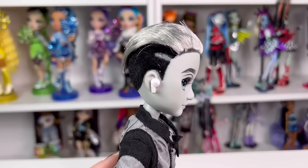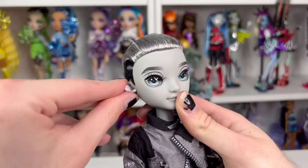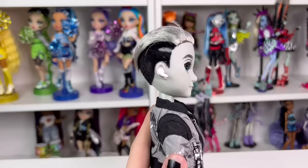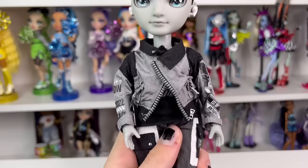He actually does have earrings, but they are AirPods — little pearlescent AirPods with silver bottoms. They clip into his ear upright instead of downwards like a girl would wear earrings, but it works either way and they fit perfectly in his ear. You could also give them to a Rainbow High girl too if you really wanted to.